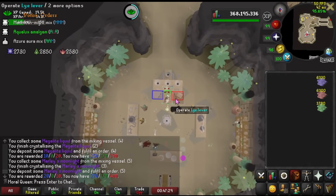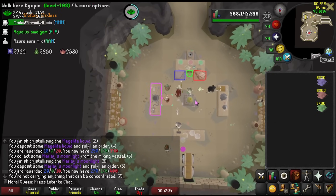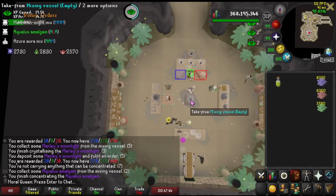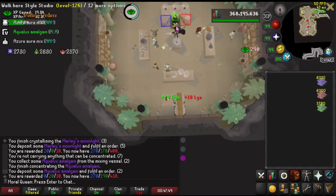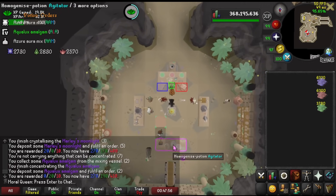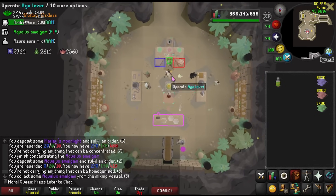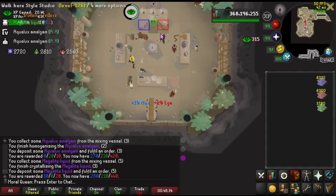Well, maybe chill's the wrong word — it's easy to get in a routine with. You pick the right color on the order board with the plugin and click things a few times. The order of operations is still a little weird to me; I keep forgetting to take it out of the mixing vessel before I try to do anything else. But honestly I'm kind of enjoying it. It's sort of like Giants' Foundry but quicker and less punishing, which is nice.